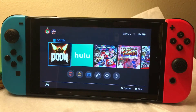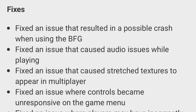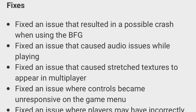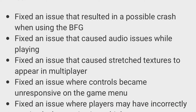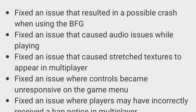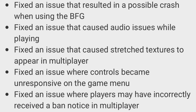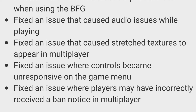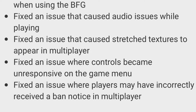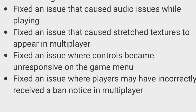For you guys that wanted to see the official patch notes and what's actually been fixed in this patch: they fixed an issue that resulted in a possible crash while using the BFG; fixed an issue that caused audio issues while playing; fixed an issue that caused stretched textures to appear in multiplayer; fixed an issue where controls became unresponsive in the game menu; and fixed an issue where players may have incorrectly received a ban notice in multiplayer.